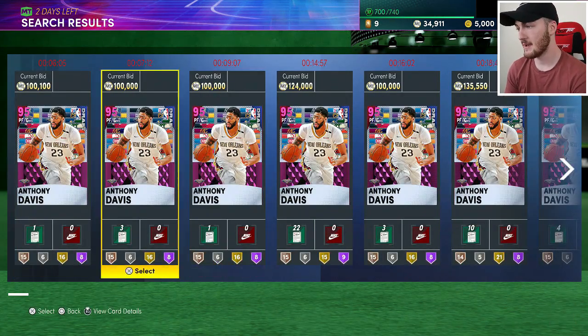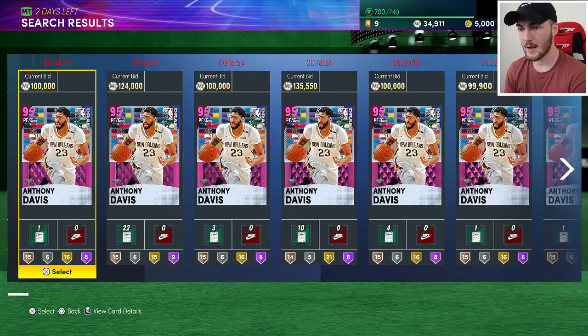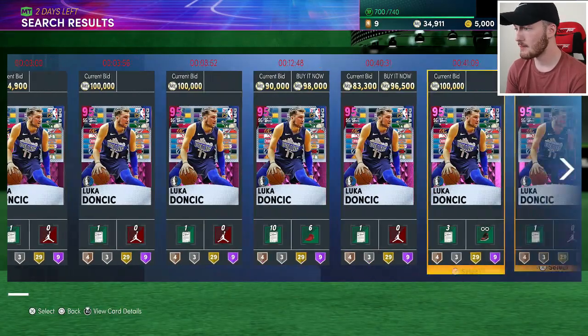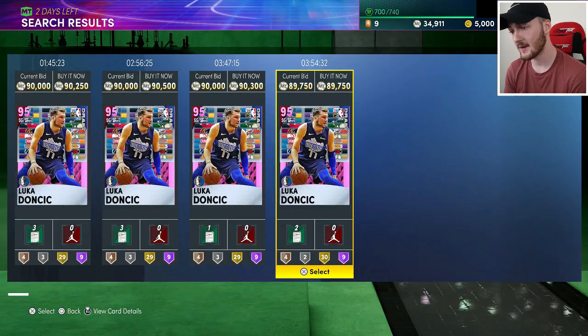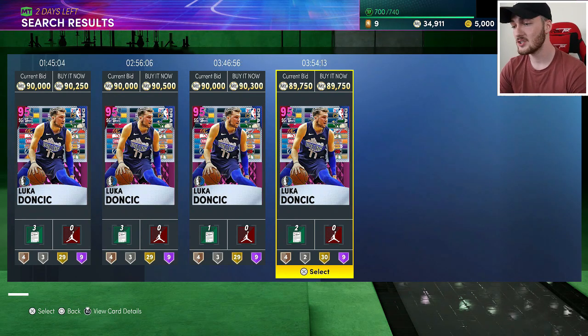We also have Anthony Davis and Luka, which are some of the newer pink diamonds. You could try sniping an Anthony Davis — it wouldn't surprise me if someone put one up for 100k buy-it-now. Luka is now a buy-it-now listing; he wasn't before. If you're lucky you can get him for under 90k, which is a really solid pink diamond. I've used this Luka — not quite as good as last year — but if we don't see another Luka pink diamond for months, his price could definitely go back above 100k.